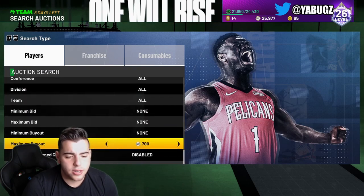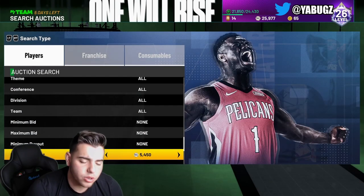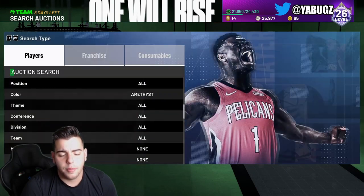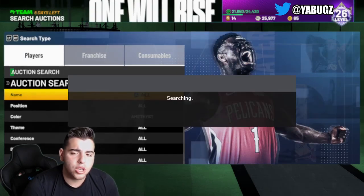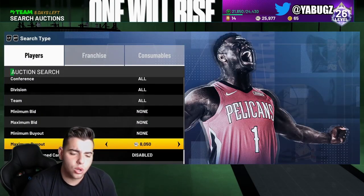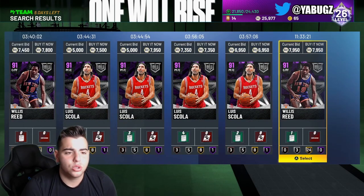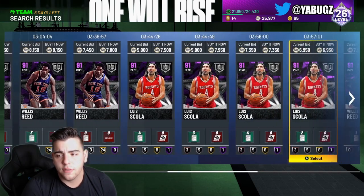Next filter is Amethyst around $7,000. Pretty much every other card besides Luis Scola and Willis Reed is a snipe. So if you see anything else pop up, make sure to scoop it up — it's definitely a snipe. Anything other than Willis Reed and Luis Scola, like I said. I did scoop up a Luis Scola yesterday — got him for about $6,000 and sold him for $8,000. You could do that with Luis Scola; he's good for quick profit and sells pretty fast.